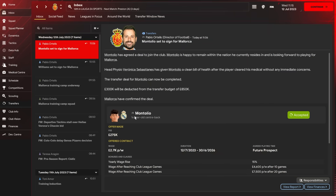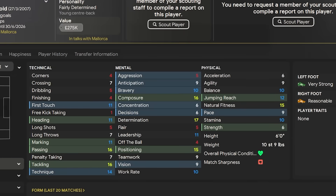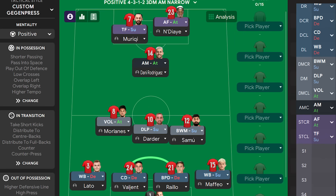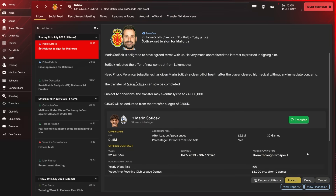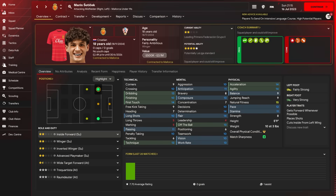I welcome my first signing, a free transfer from Real Madrid — the left-footed centre-back Montolio, who is just 16 years of age with 16 for passing and tackling, for just under £300k. Tactically, for season one, before we really find our identity, we're going to go for a 4-3-1-2 formation. We also brought in another signing from Locomotiva for £450k up front, with a deal that could amount to a few million with add-ons.